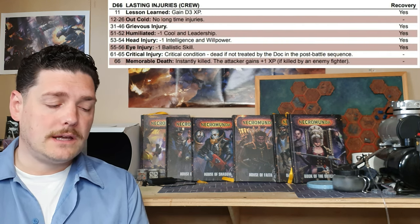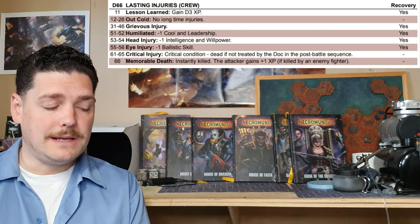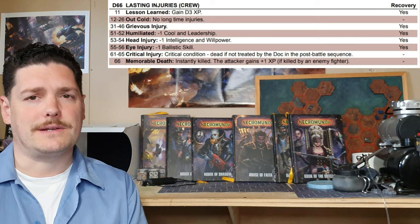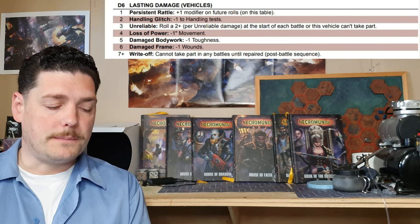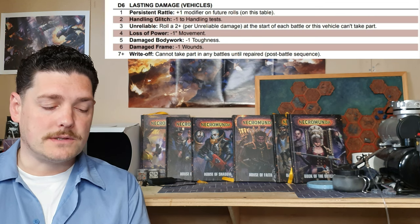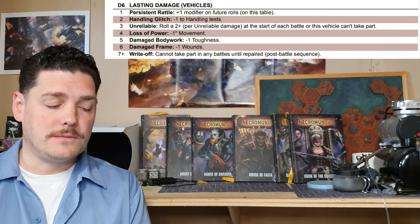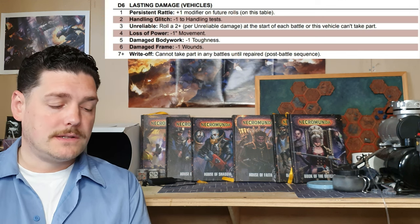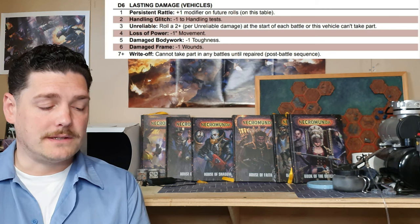The lasting injuries for crew are slightly different: 11 is lesson learned with d3 XP, followed by out cold, grievous injuries, humiliated, head injuries, eye injuries, critical injuries and memorable deaths — but crew don't have all the other stat entries that fighters have. For vehicles the lasting damage table on a 1 is persistent rattle: plus 1 modifier on future rolls on this table. 2 is handling glitch: minus 1 to handling tests. 3 is unreliable: roll a 2+ per unreliable damage at the start of each battle or the vehicle can't take part. 4 is loss of power: minus 1 movement. 5 is damaged bodywork: minus 1 toughness all around. 6 is damaged frame: minus 1 wounds. 7+ is a write-off and the vehicle can't take part until repaired in the post-battle sequence.